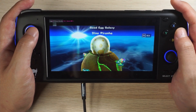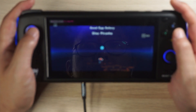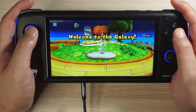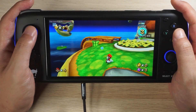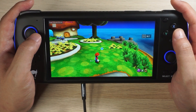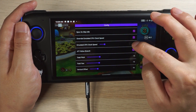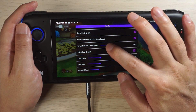Hello everyone, welcome to a very special video. Yesterday I posted a video on Wii emulation on the Odin handheld and I was pretty happy with it, although there were some comments saying they'd seen better Super Mario Galaxy 1 and 2 performance. I did recall seeing some footage of it — I don't think it was on the Odin — but that got me intrigued to try and find a solution and see if I could get better performance on the Odin.